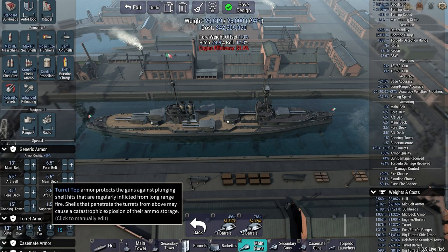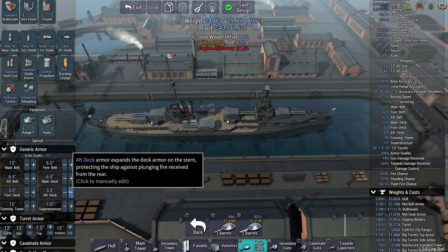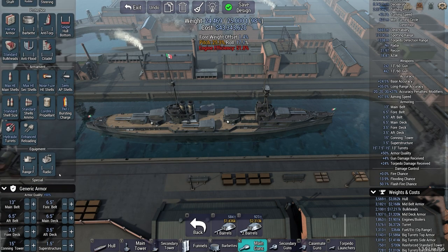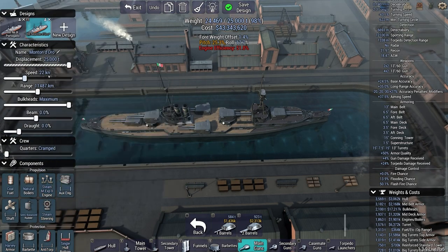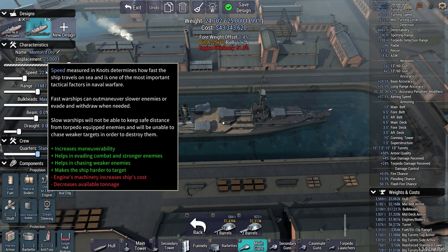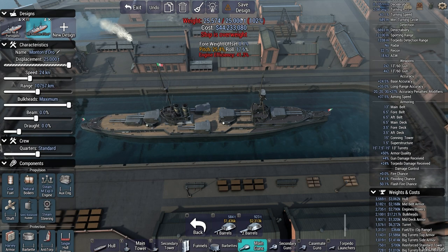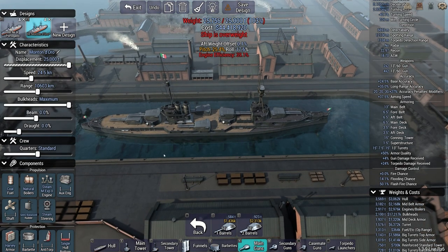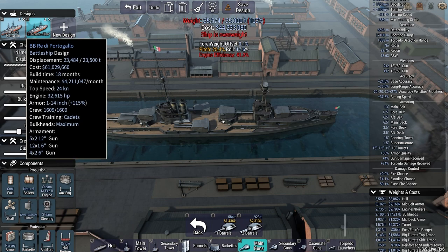3.5, 3.5, just do 1.5 because I don't think these will be brawlers. 15, 15, 15, 7.5. We're almost out of displacement and I haven't even touched anything. I need to go at least 24 knots. So 43,990 tons - that's not much worse. I can do 24.5 pretty easily. Or we'll stick with 24 to keep it the same speed as the other battleship.